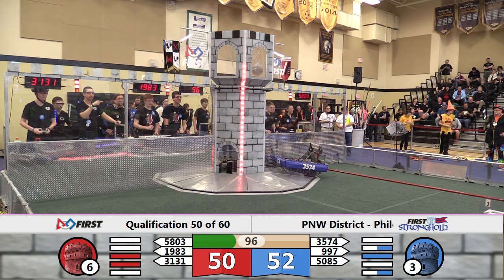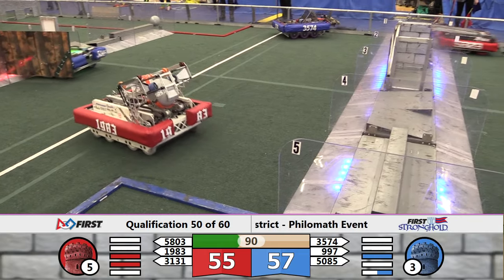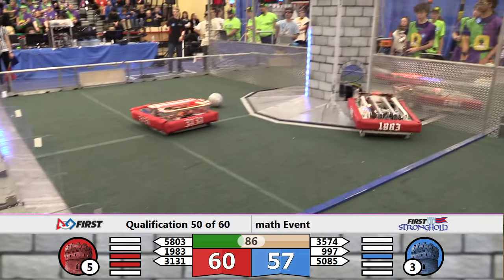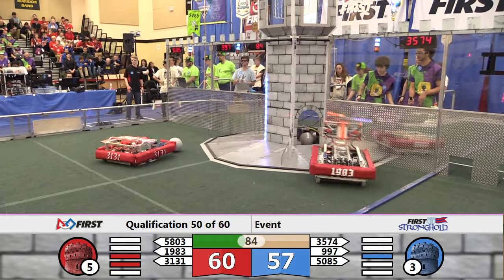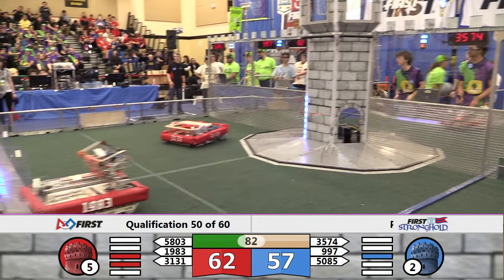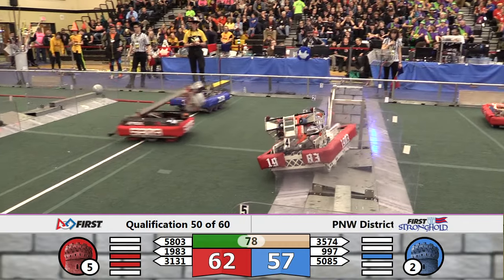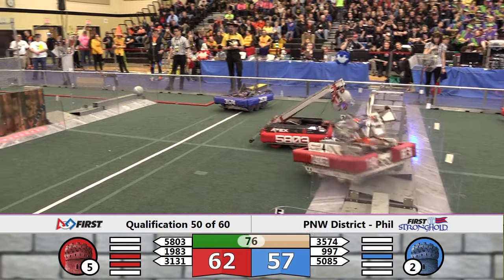High Tekkers up and in for Blue in the high goal and that makes it a 57-50 lead. High Tekkers not afraid to fly over those defenses — more air than we've seen all day. 1983 gonna drop another boulder in the low goal for Red. Red Alliance has already breached the outer works, Blue Alliance not far behind, and we've still got 75 seconds to go in this match.